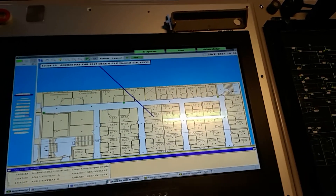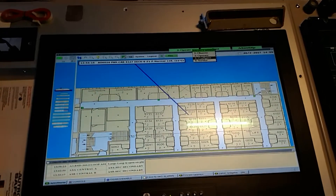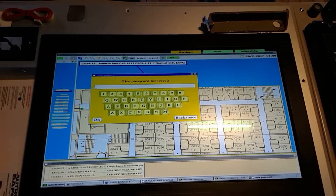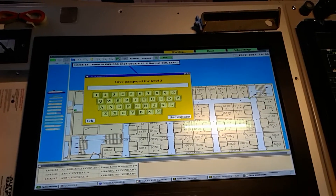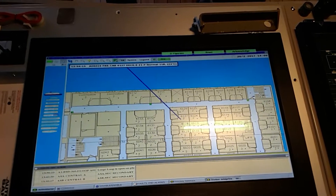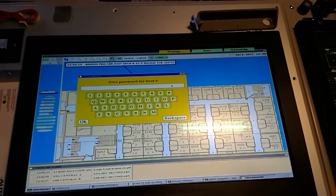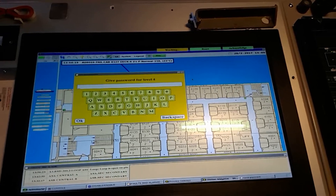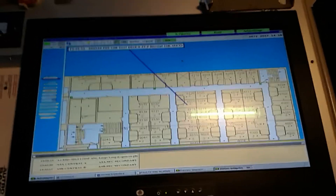If you need to configure something — like an electrician would — you go into Configure and enter the electrician password. For more significant changes, level four access is required and that is only for us — it's a secret, so don't share it.